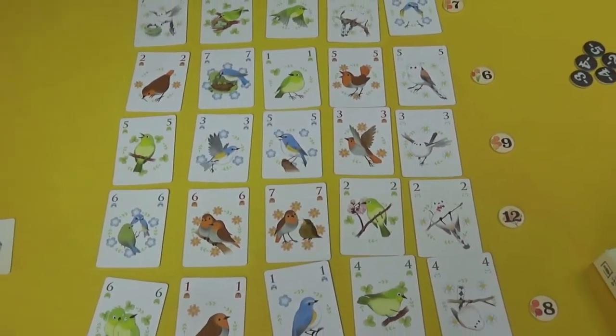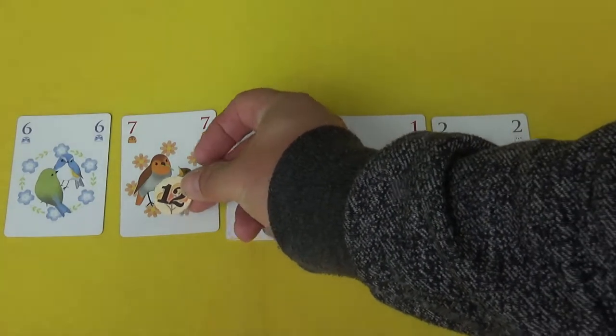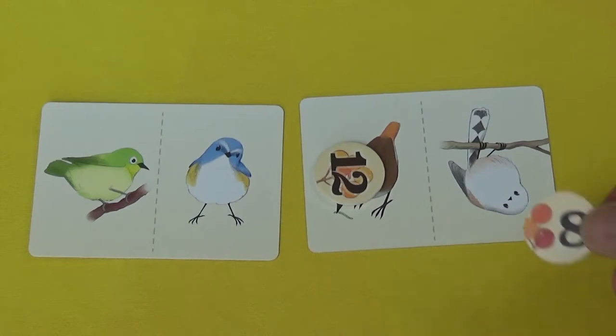Think of the game like the TV show The Voice: players are the judges, birds are the four contestants, and you want to back a winner — the bird with the most points at the end. Once the forest is filled, you count columns and rows, adding up values of cards of the same color. The bird with the loudest voice wins the points at the end of each line. If there's a tie for highest, those birds cancel each other out, and the second-highest wins instead.